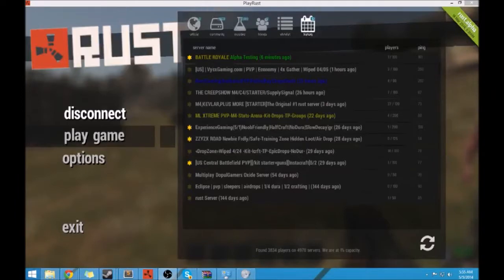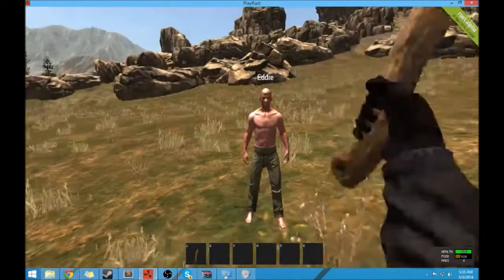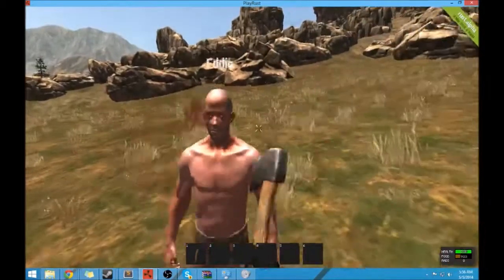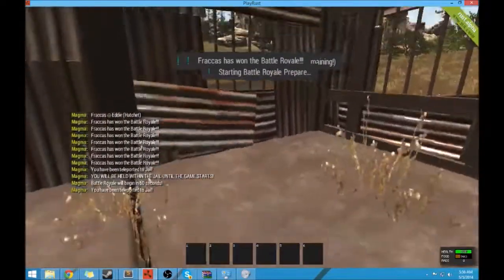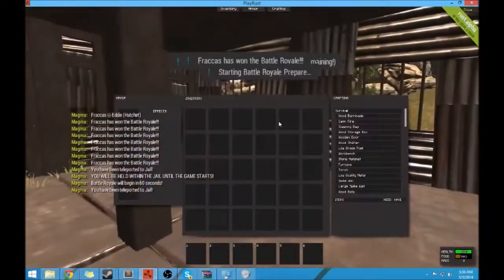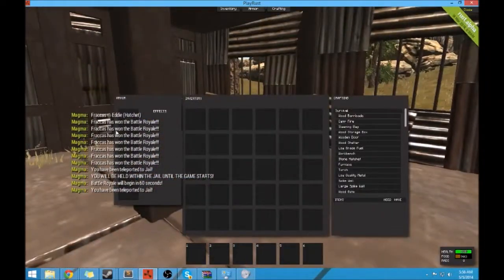What's up guys, Bracus here, and I'm going to show you my latest battle royale plugin. I'm in a battle right now so I'm going to kill Eddie. You see that it took away my hatchet and it announced that I won the battle royale.